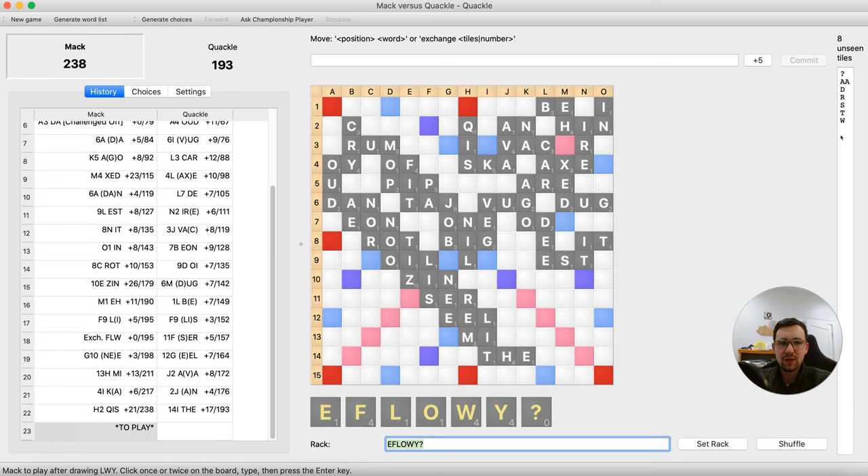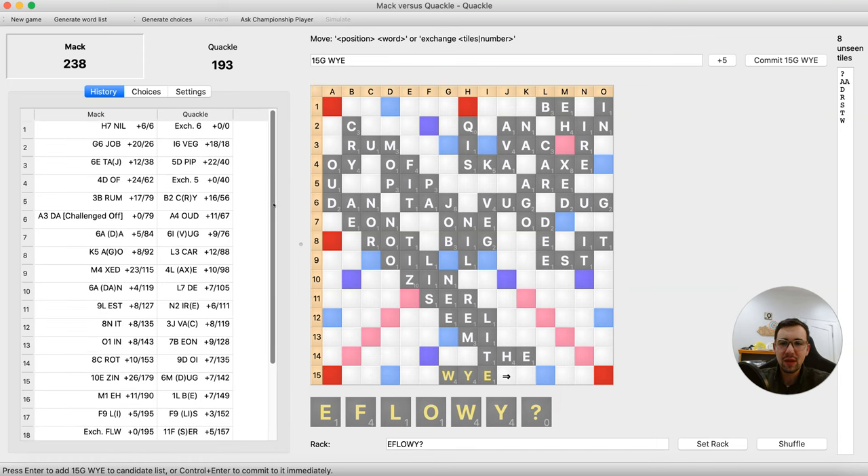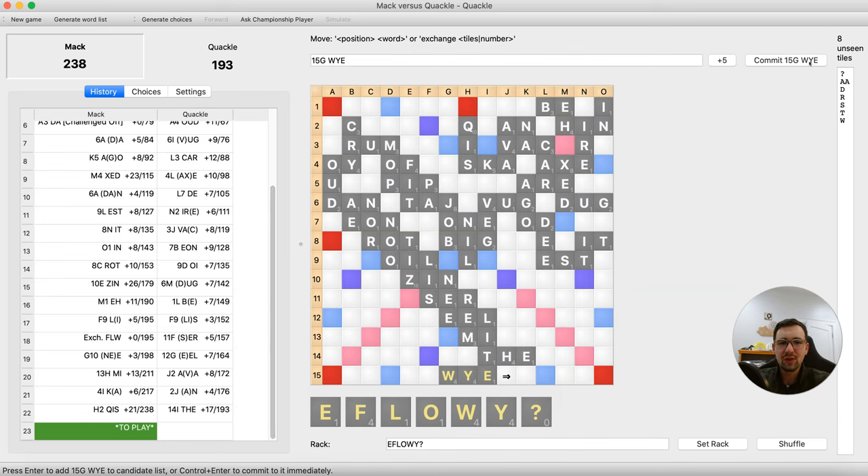THE for 17. We're getting into the pre-endgame. Normally in a regular game with this unseen I'd be worried about bingos, but bingos aren't possible here. FLY looks like a pretty good play — 23 points, keeps a nice flexible leave. I'd have five tiles and should be able to go out in two. The bot can't go out in two with seven tiles because you can't possibly play more than three tiles on one turn. Actually, I have a light — I can play WHY. That's a lot of points. It's 31 — that's actually the highest score of the game.